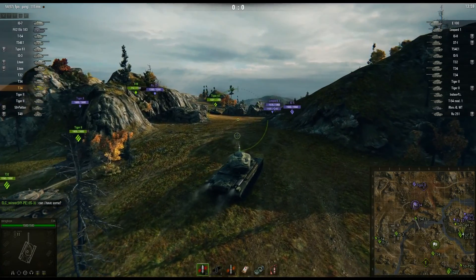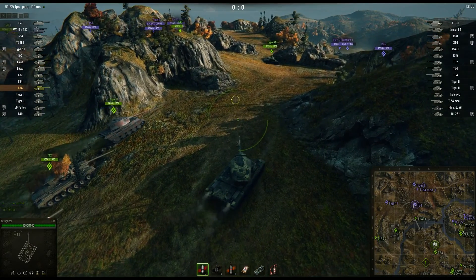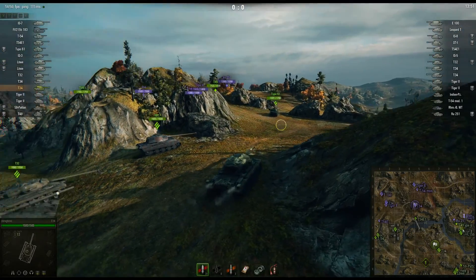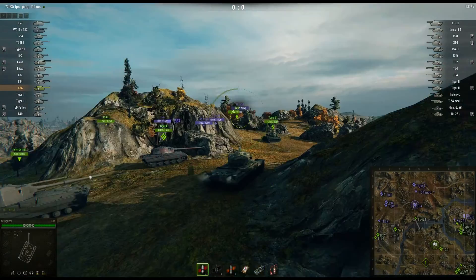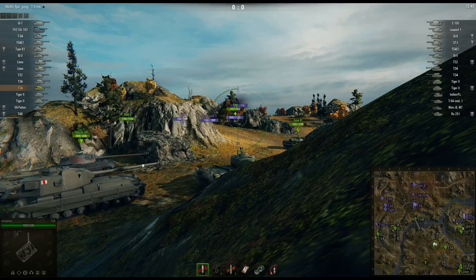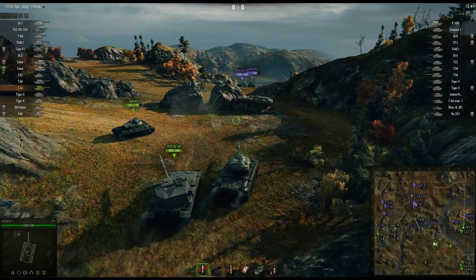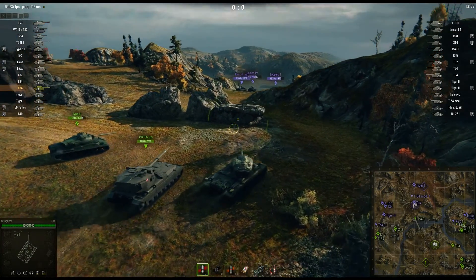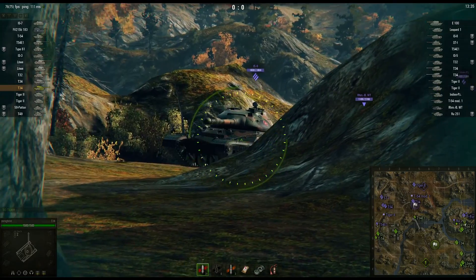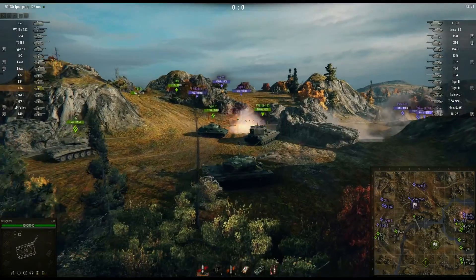So we got some shots going in here — none of ours though. Got a RU 251 up there — excuse me, not 25. I don't think we're gonna get a line on him. Kind of want to move up here and use the gap. He's going for the gap. Dang it. Not really a fan of going here, but let's check. IS-8 put a shot in! And we pull out before he can shoot.